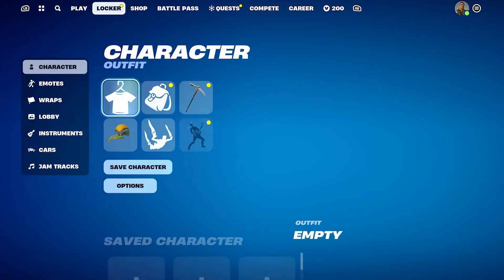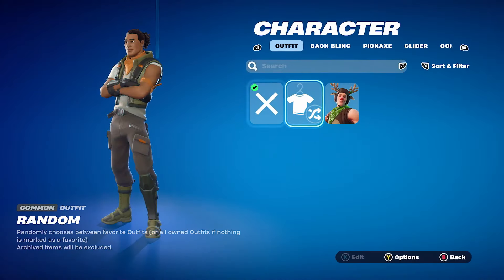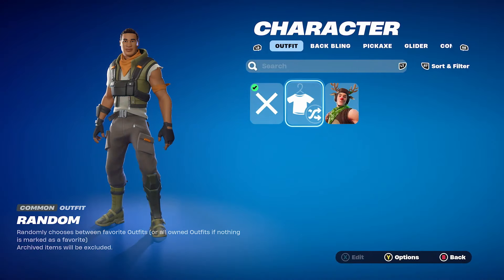Let's scroll over to the locker at the top. Currently I'm on the default character — we'll wait for him to load a second. But once my character loads, all you need to do is select Character Outfit, and he should pop up in a moment. So that's the default skin that I'm currently using.